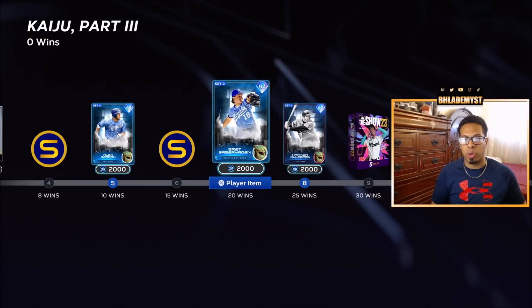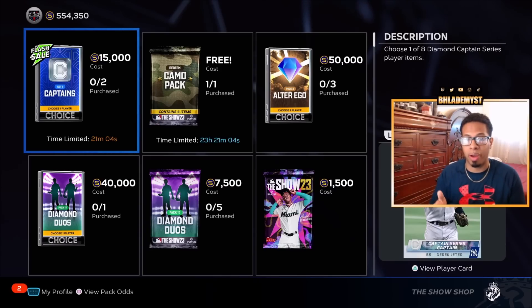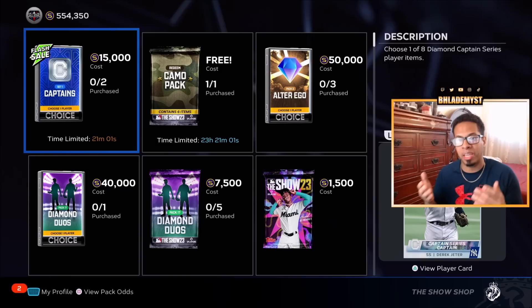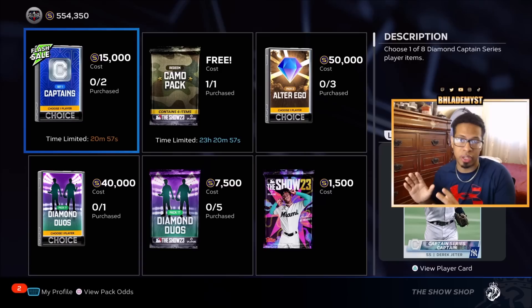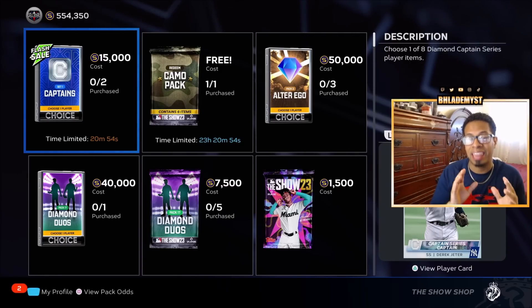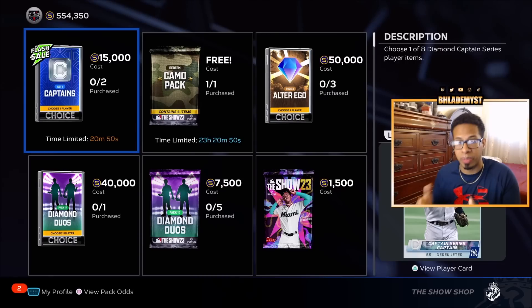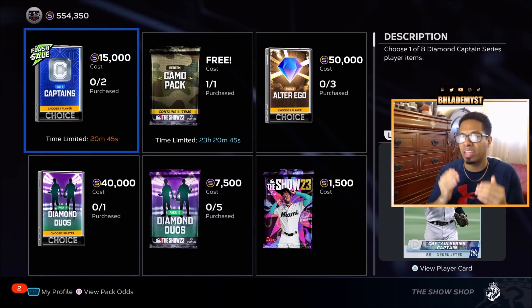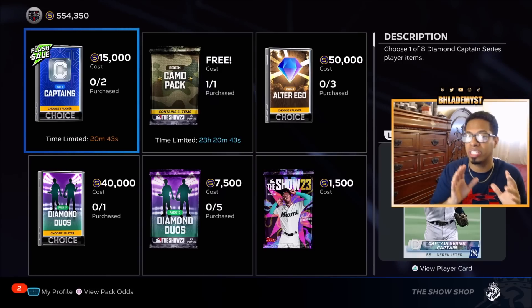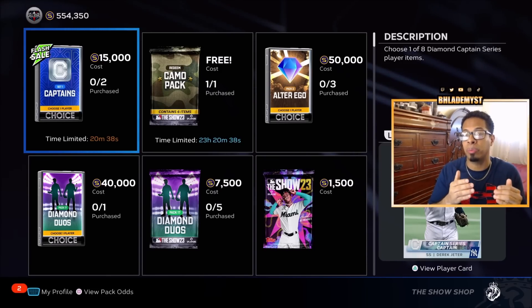There is a rewind pack and three more additional set-two diamonds for you to obtain as well. When it comes to the flash sale currently going on inside the Show Shop — if you don't have the mobile app, it might be a good time to download it and make some investments if possible. The best investments are usually packs that have a rare round and a base round. Keep in mind that this Captain's Pack belongs to set one, so those cards most likely won't be usable in the wild card slot within two months.